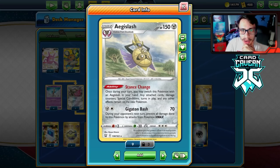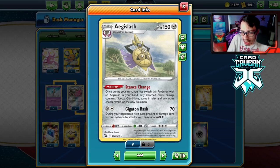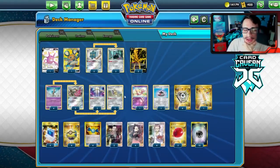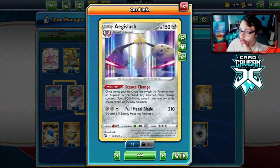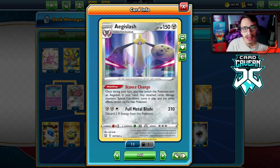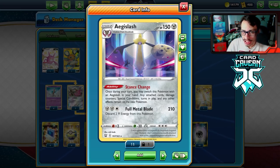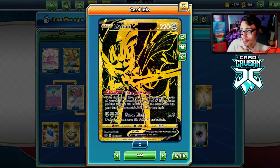So yeah, dual Aegislash — really cool combo. Being able to stance change between the two is great. You do have to keep the damage on the Aegislash and it has to be in your hand, which is a bit awkward. The shield one is the best because it's immune to VMAXs, so against Eternatus or Urshifu you get that immunity. The Full Metal Blade one does 210 but you unfortunately have to discard two energy.